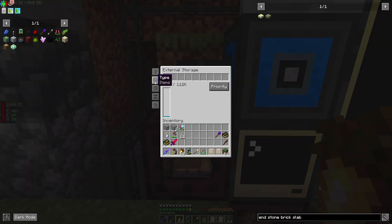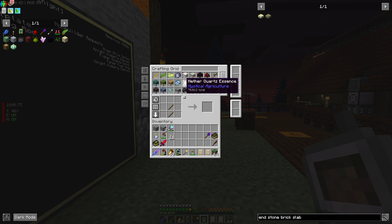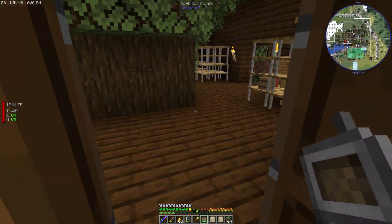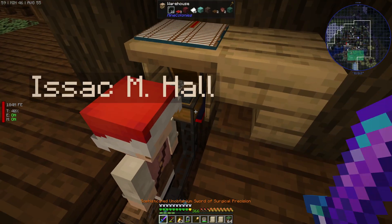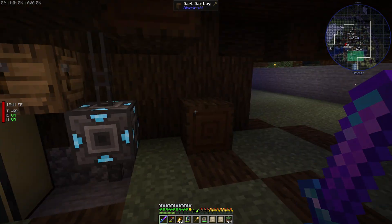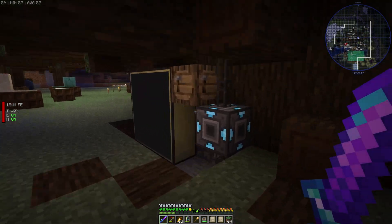The second issue was that it kept putting entirely random items into the warehouse. If I look into my storage system, I have a lot of essence stuff that just got put into the warehouse. I don't know exactly what fixed it, but my entire warehouse was full, so I put an importer in and imported all the stuff back into my system. After that I gave it another try and it worked again, so that's something you can try if it doesn't work.